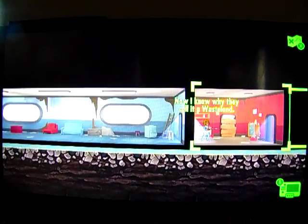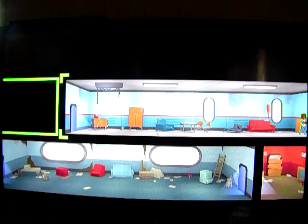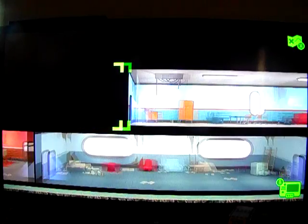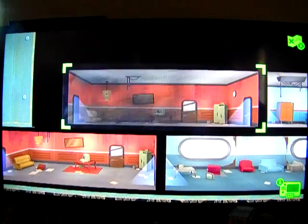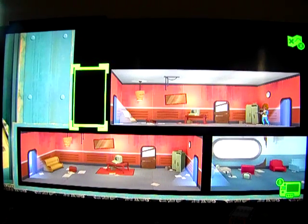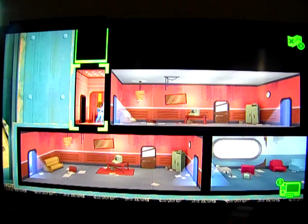I don't know why they call it a wasteland. I got a Stimpak — so I found out what Stimpaks do, they're supposed to heal you. I found some junk, which will help out on my quest. I found out that junk can be used to create weapons or outfits, but I don't have the room to create that stuff yet.